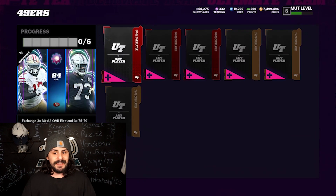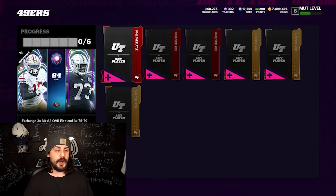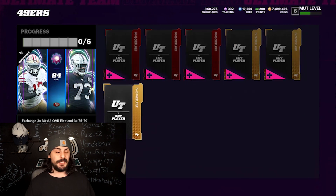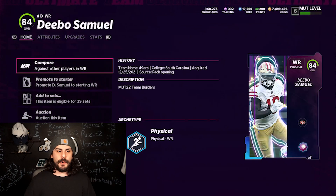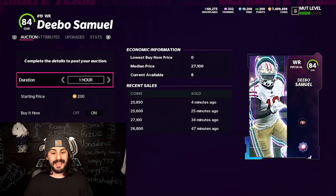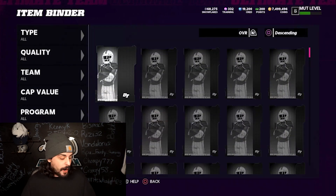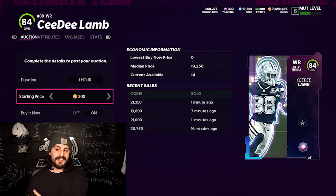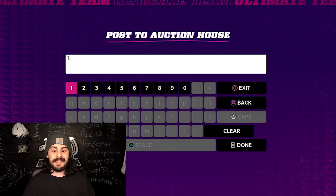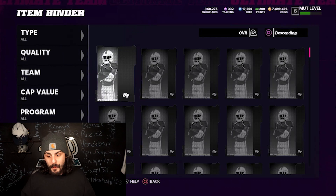All you need to do is get three 80 overalls, which are going for about 2,000 coins each on the auction house, and then three 75 to 79 overalls which you probably already have in your binder — if not, they're less than 1,000 coins each. So this whole set costs you about 9,000 coins max. Deebo is selling for 25,000 coins on the auction house. We paid less than 9,000 to build — that's a huge profit. Obviously this is not going to work long-term as more people watch the video and start doing this, so take advantage while you can. There's one going for about 19,000 right now — throw it up for 20,000, still a huge profit. Paid less than 10,000 coins, made about 10,000 coin profit if not more.